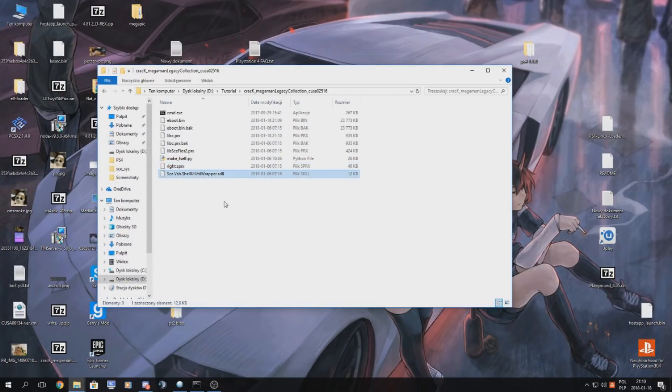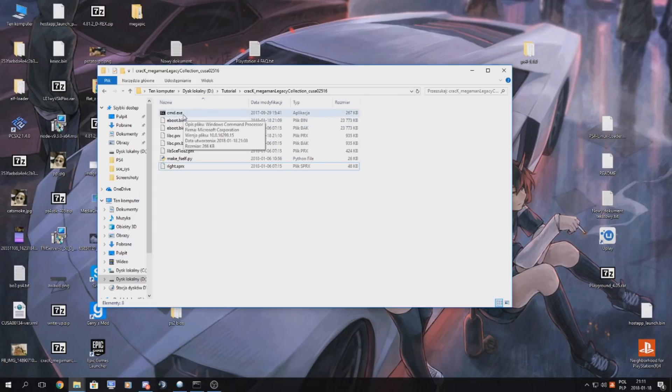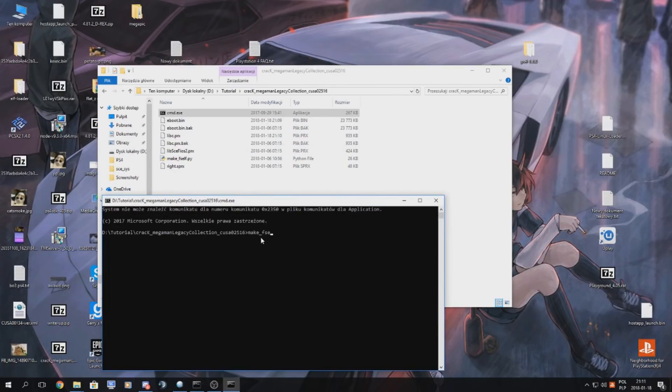Some files were already at zero and can't be fake-signed anyway, so we skip those. Now we must launch the make_vself Python script. Make sure you have Python installed or it won't work. You can press Shift and right-click to open a command prompt, but I just copied cmd.exe to my folder. We type: make_vself.py airboot.bin airboot.bin - this will patch and fake-sign it. We do the same for the rest of the files.